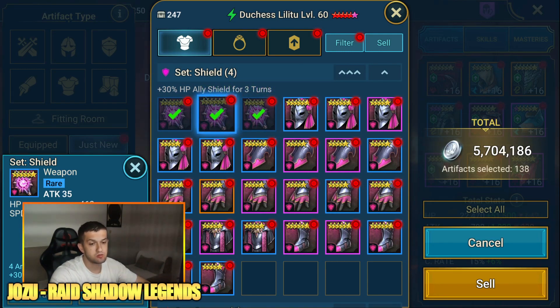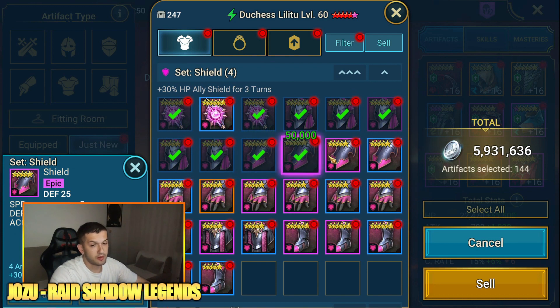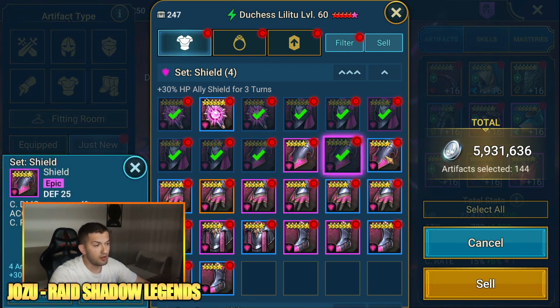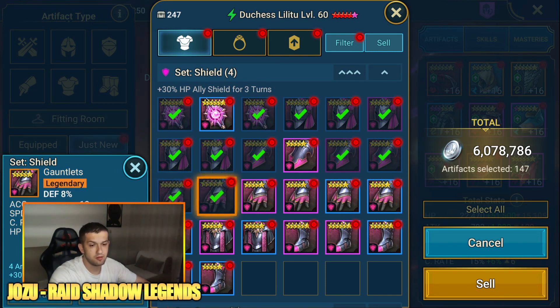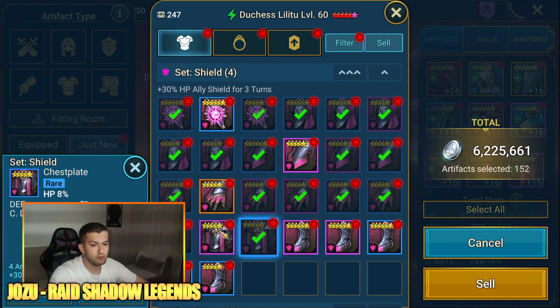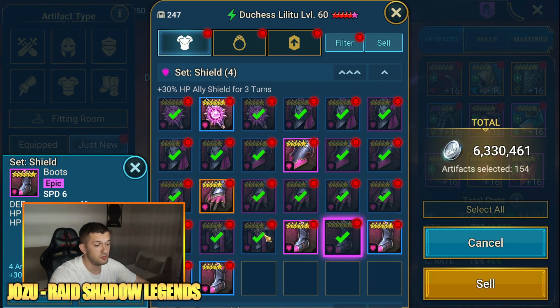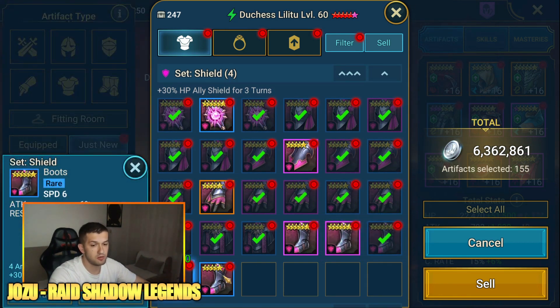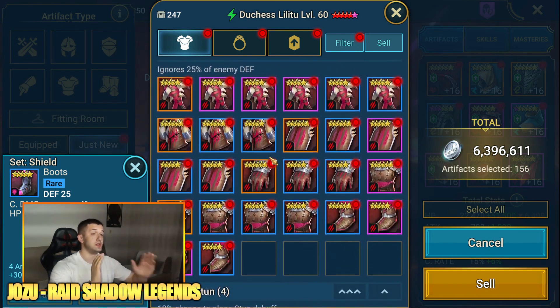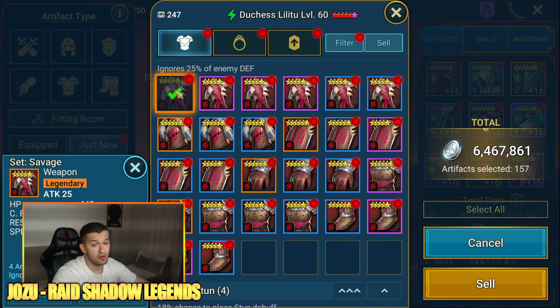Defense percent with speed, crit rate, HP, accuracy - solid. Attack with speed substat and crit rate - keep it. Speed with HP - I'll keep this one as well. HP flat with speed and nothing else - sell. This set is the most important for me right now. I see a couple of six-star legendaries, hopefully something good comes out of this.